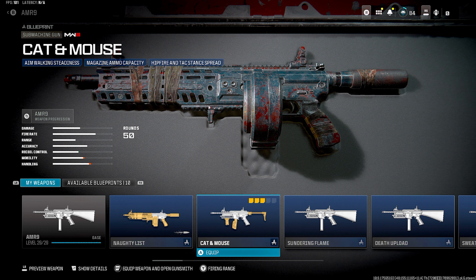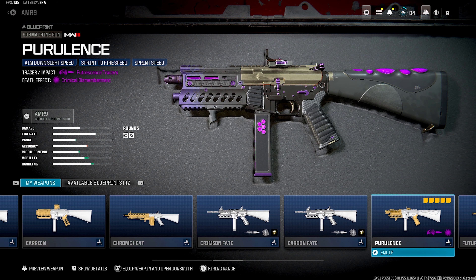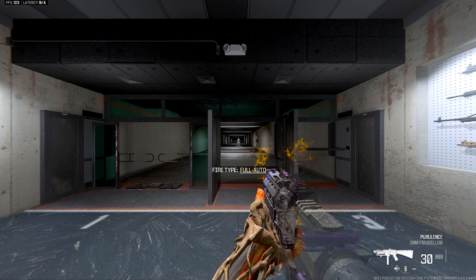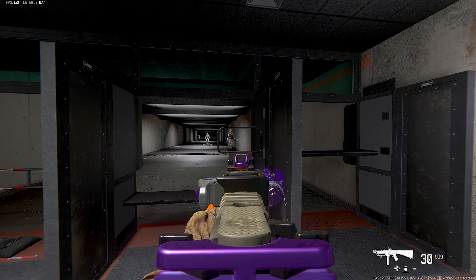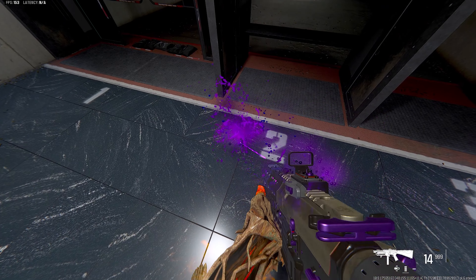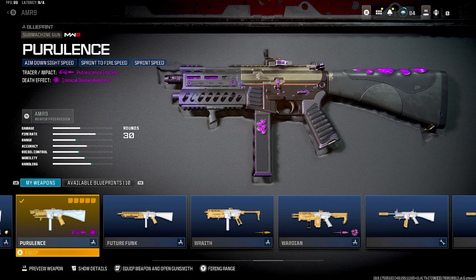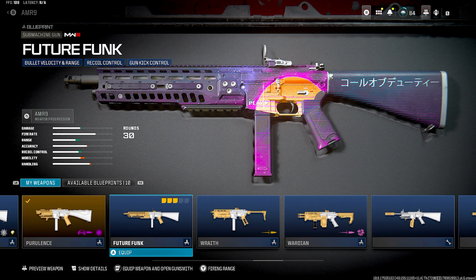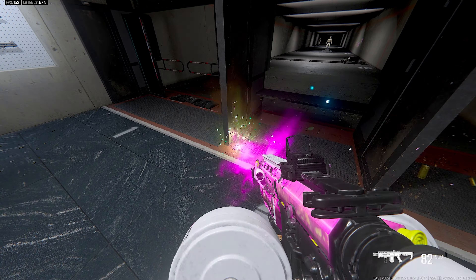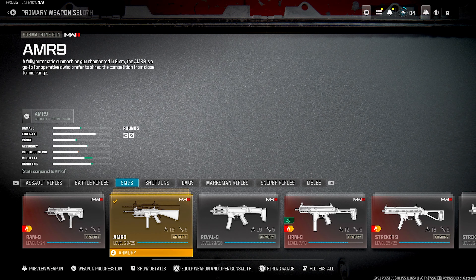AMR9 — last time I played, this was actually one of the best guns and the meta, so that tells you how long it's been since I've played. Looks like I've got three new blueprints that look pretty cool. I would definitely throw on a bigger mag, but if you're getting it just for the tracers it's definitely worth it. You can get all these unlocks for only five dollars if you do Kick subs — I stream at kick.com/logs and you can redeem subs for blueprint unlocks.